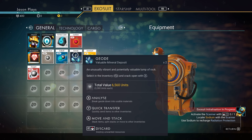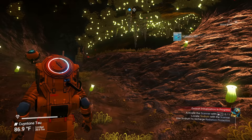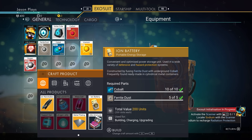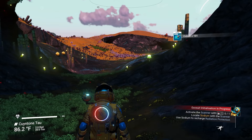Press X on Xbox or Square on PlayStation to analyze geodes — we got cobalt out of that one. Now to make ion batteries: go into your crafting menu, you need 10 cobalt and 5 ferrite dust per battery. Use your left and right bumpers (R1/L1 on PlayStation) to adjust the quantity — you can build a whole stack at once. Ten batteries costs 100 cobalt and 50 ferrite dust — totally worth it.